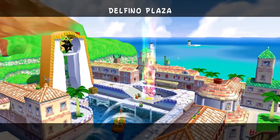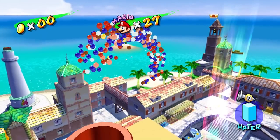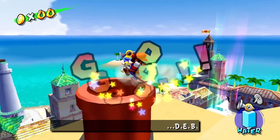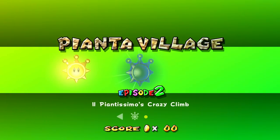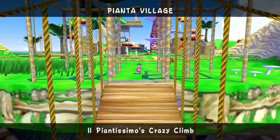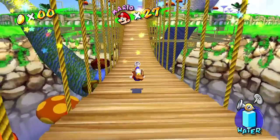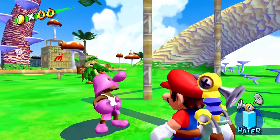With that done, we're back in Delfino Plaza. We're back up here, so we don't have to climb all the way up again. It shouldn't be too much of a big deal to just jump up and hop right back in. It is interesting how the camera pans to the Noki Bay even though we've already completed that. Pianta Village episode two: Il Piantissimo's Crazy Climb. Let's try this one out. So I guess Il Piantissimo is back — we have another race with him.